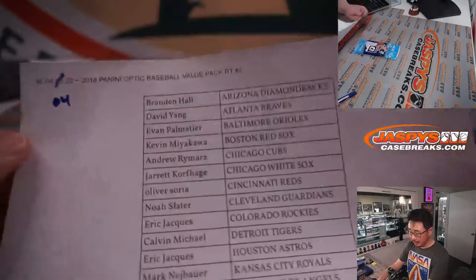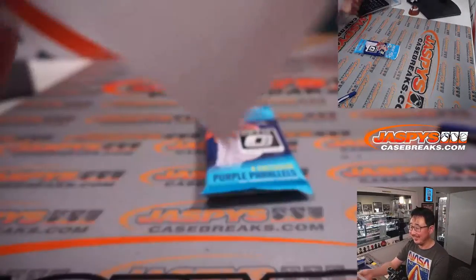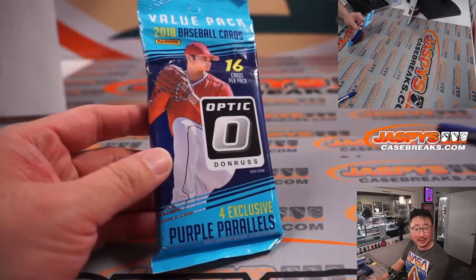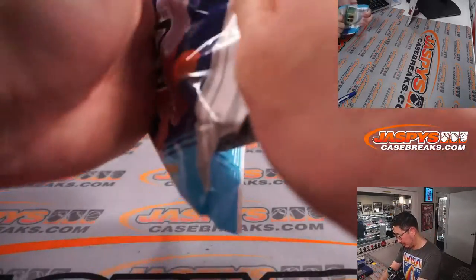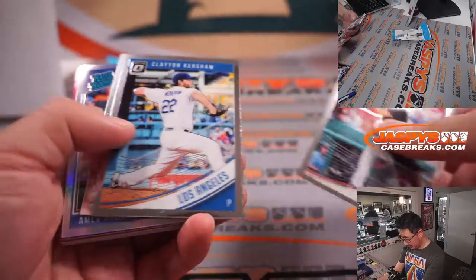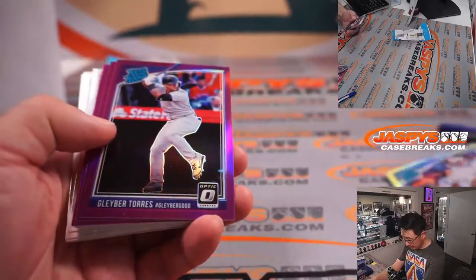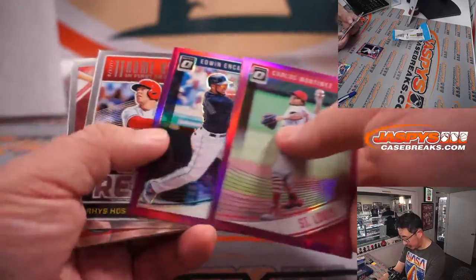It's the fourth today — come on, Joe, where's your head? It's Monday, folks. All right, let's see what we got in here. This is the right pack, right? Got to fact check myself now. Good luck. We've got Ahmed Rosario rated rookie, Gleyber Torres, Carlos Martinez, Chris Archer, and Encarnacion.